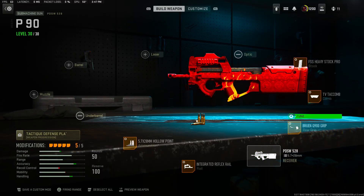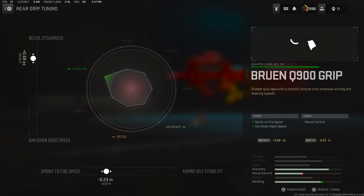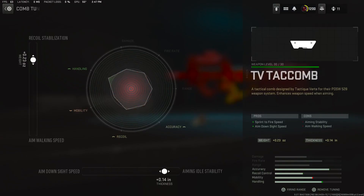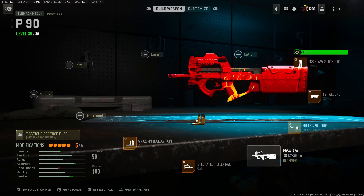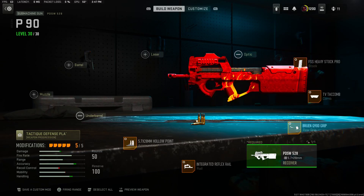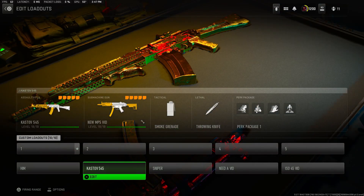Then we got the Bruen Q900 grip for the rear grip - vehicle settings plus 0.68, then negative 0.23 for the sprint to fire speed. Then we got recoil stabilization plus 0.23 and plus 0.14 for the aim model stability. For the stock we got the FSS Heavy Stock Pro, negative 2.97 for the ADS speed and 0.15 for the aim walking stability. It's got a very cool, smooth, and fun to use feel, so give it a try as the honorable mention.